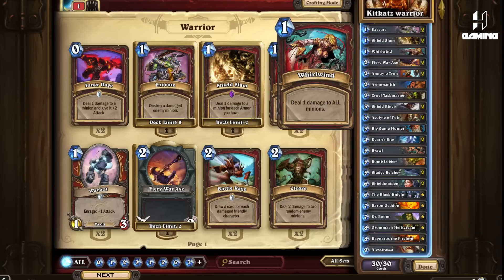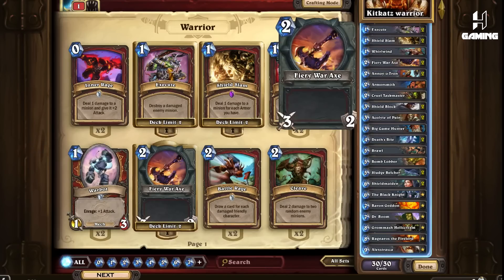Whirlwind deals 1 damage to all minions on the field. This is an activator for many cards like Armorsmith, Grommash, and Acolyte of Pain. This can also fend off low health minions from aggro decks. Fiery War Axe — needless to say one of the best early removals and can almost clear anything played on turn 1 or turn 2. Something like a single buff 2-3 Undertaker would ideally be removed by the Fiery War Axe.